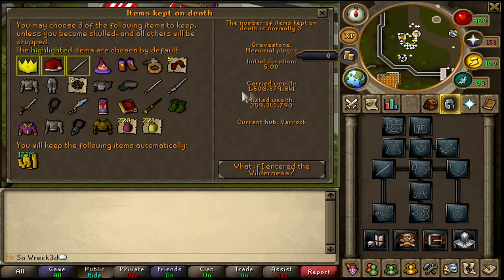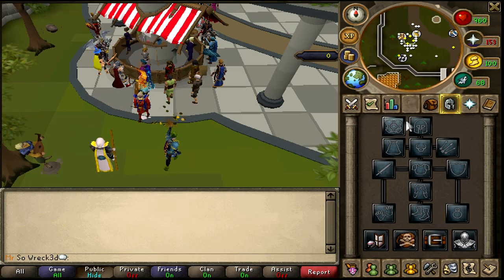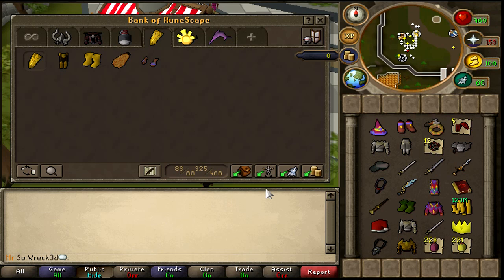One billion, five hundred and six million, three hundred and seventy-nine thousand, eight hundred and forty-one coins — that's 1.5 billion in carried wealth. If you want to subtract the degraded items, minus around 40 million, then add the other items in my bank which add up to about 40 mil, so we're still right around 1.5 billion bank. A lot has changed for me to get to that point.